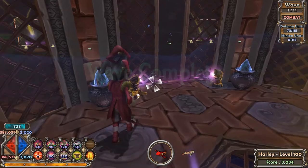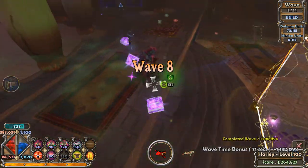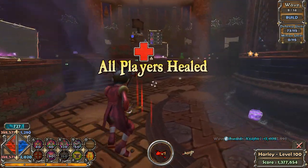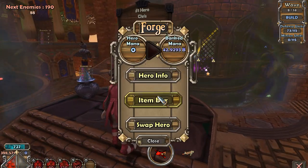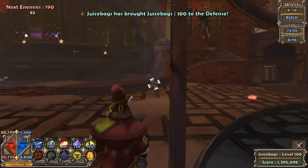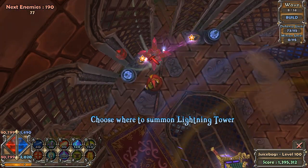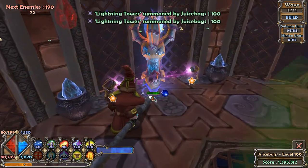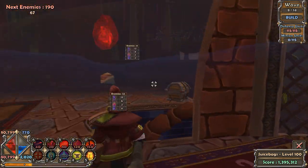I couldn't get it all the way upgraded, but that's all right. We got 42 defense units left. Let's grab the apprentice here and get some of these lightning towers going. Let's see — three, four, five, six. Nice! I got six of those bad boys down. That will help.